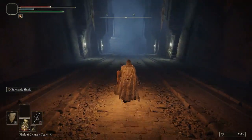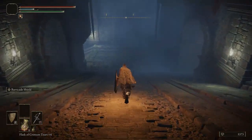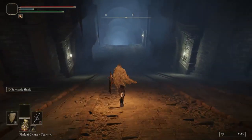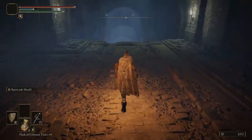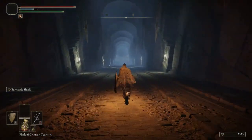Now after going through the entire dungeon, we're going to chug another Estus Flask and head back, because that's a dead end. Down this ramp and then just continue forward down through here. There are going to be a few more of those ghosty boys — we're going to eliminate them, and then we have a boss fight.